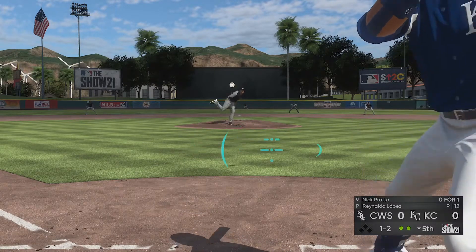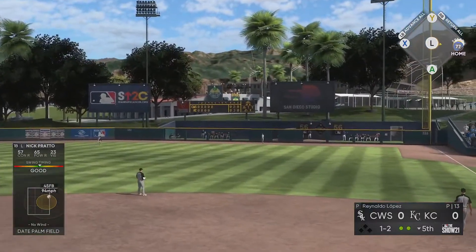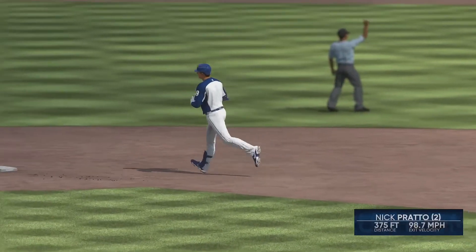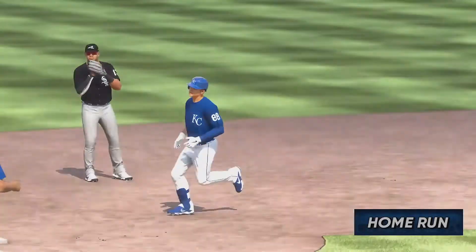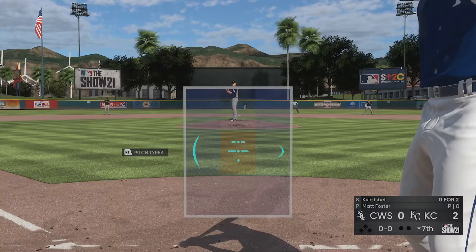He strikes out back-to-back batters. Here's Nick Prado up — a guy we're looking at at first base, probably going to be our starting first baseman — and he's helping his case with a home run. That's his second of spring training. Exit velocity about 99, so he didn't hit that one super hard, but he's strong enough to get it up and out over the wall.